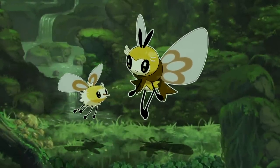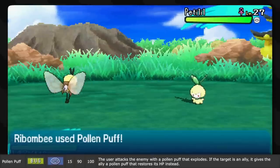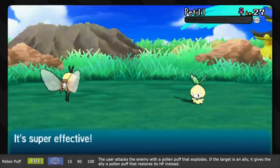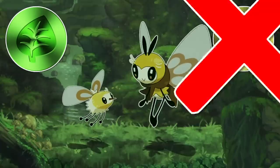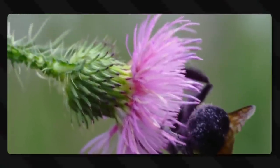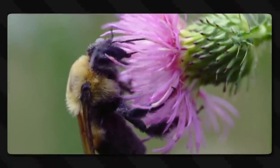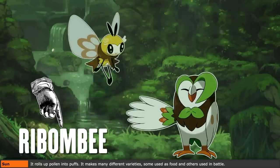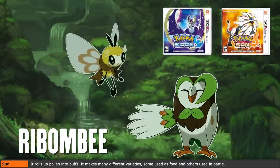Pollen Puff — signature move of Ribombee. It attacks the enemy with a pollen puff that explodes. Though you can also target an ally with it, and then the pollen puff restores HP instead. Shouldn't this be Grass type, being pollen — just plant spunk? Well, insects famously use pollen all the time, like bees. It's super nutritious, so healing from it is an easy connection. As for the exploding — Ribombee literally has 'bomb' in the name for a reason. It can make bombs out of pollen, because Sun and Moon was a hilarious anime.